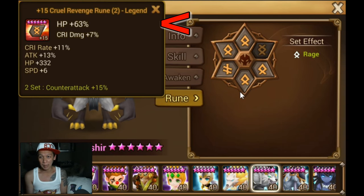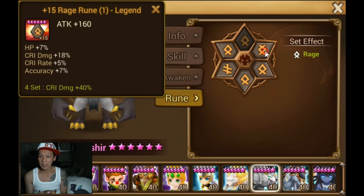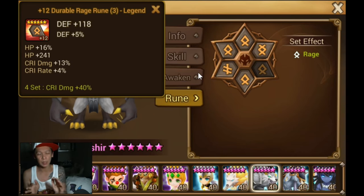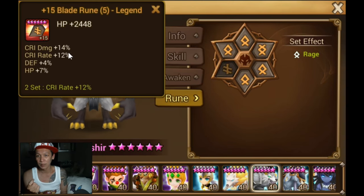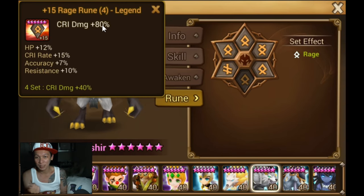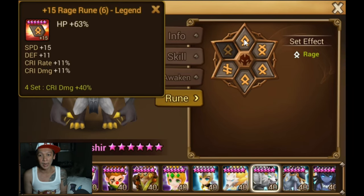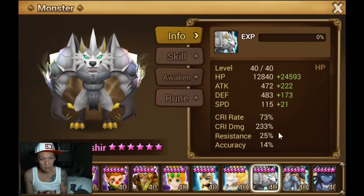The rune set is HP, crit damage, HP. Going through the runes quickly: this one has crit damage 18, which is good. You want runes that give crit rate, crit damage, and HP. This one is really nice — crit damage 12, crit rate 14, and HP 7. Ideally every rune has crit damage, crit rate, and HP, with speed as a bonus.